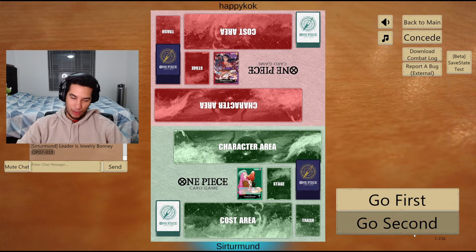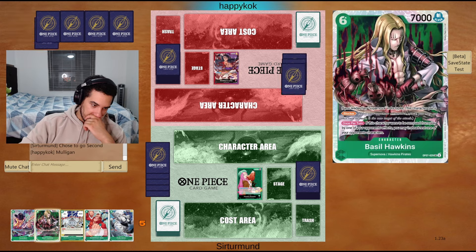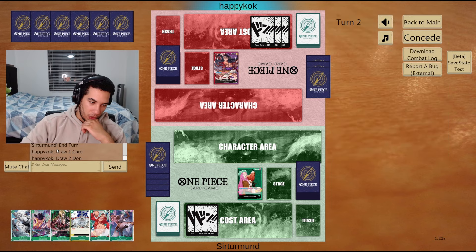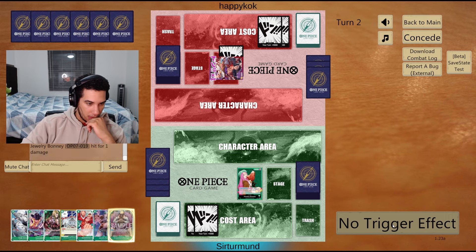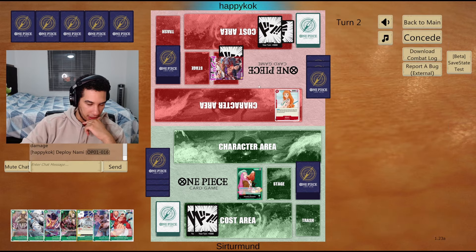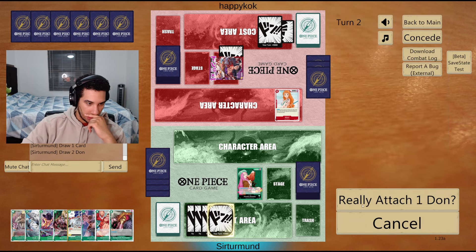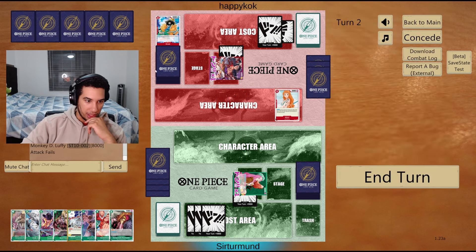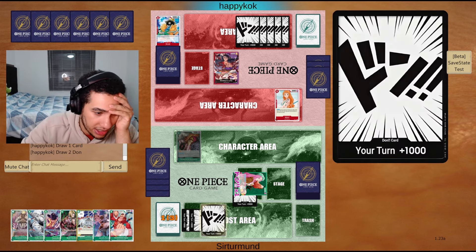In this match, we're going against Red Purple Luffy — haven't played against this deck in a long time. I like the Cavendish and Hawkins combo, and even the Hody Jones seems okay. We don't have Uroge, so it can be a little bit awkward. I have to watch out for the Forecast Law — could be annoying to deal with if the opponent has it. We'll go six here and just play this Rocinante.